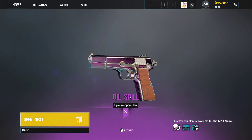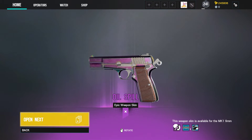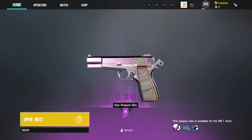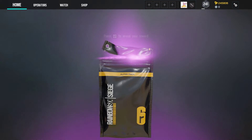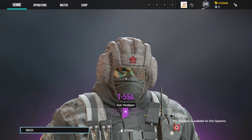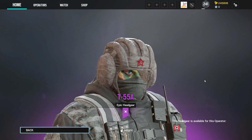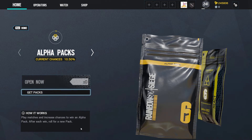Here's our third epic — oil spill. It's pretty shiny, pretty cool. For the Canadian operators, they already have the legendary Canadian skin for those, so I'm not sure oil spill will get much use. There's an old school tank helmet for Glaz. Could be worse. And that's it.